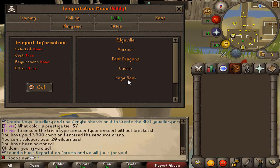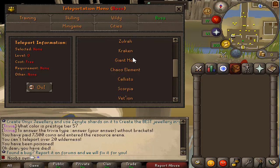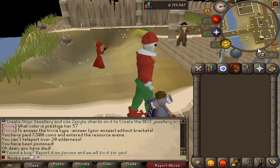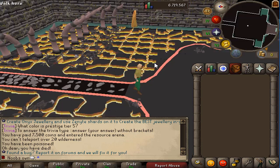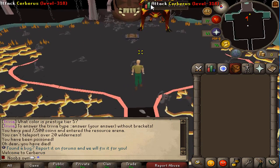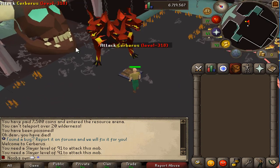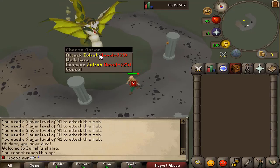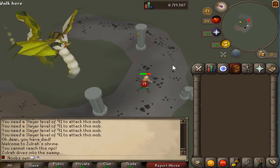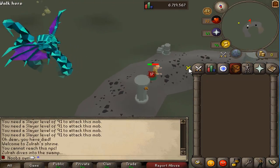There are also wilderness teleports for PKing at various spots, and boss teleports that take you to basically any boss. Cerberus requires 91 Slayer to attack and is fully working here. Zulra is also a fully working boss with all three phases, which it switches between during the fight. Really cool features on the server.